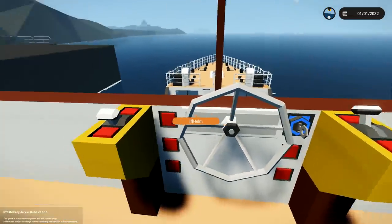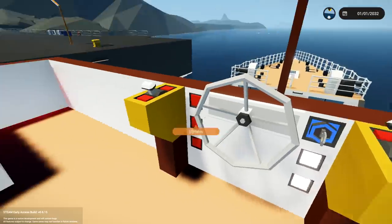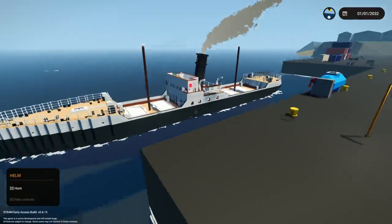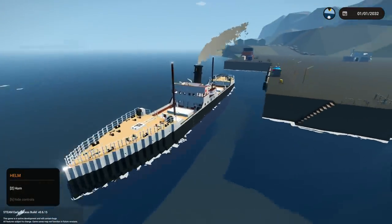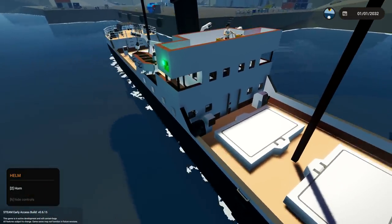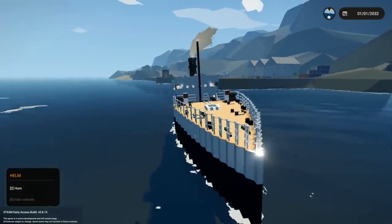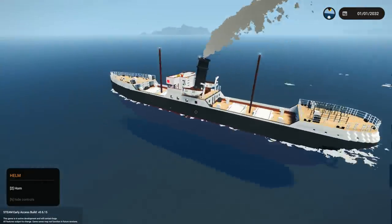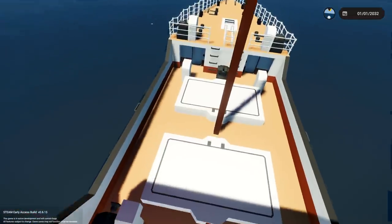We've got throttle, reverse, scuttle, interior lights, exterior lights, and a clutch. Drop the clutch and we are out of here. The only thing I'd say is the bridge maybe needs a little more detail — it feels a bit boxy. But the rest of it looks awesome. I really like the shape of the hull. I want to have a little adventure down into the front bit as well.